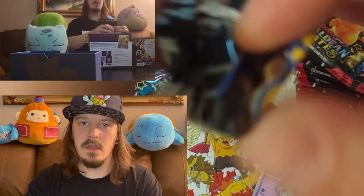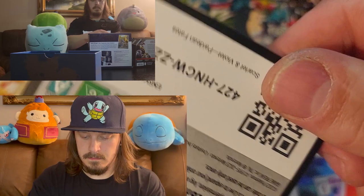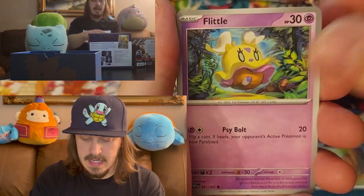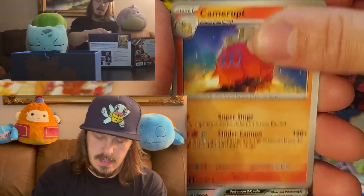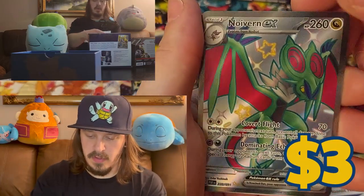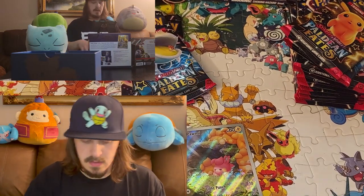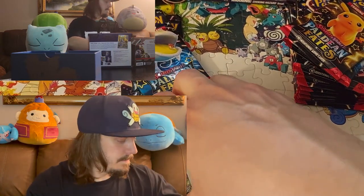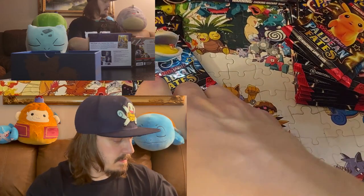Pack number three of the Charizard ETB. Gimmighoul, Scraggy, Flittle, Paldean Wooper, Clive, Moonlight Hip, Camerupt, Full Arts shiny Noivern, Palmy Illustration Rare, Mobosted holographic. Little double banger — not very good because we already got one. Got both of those.